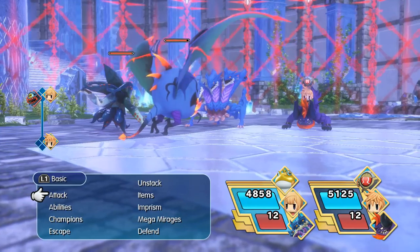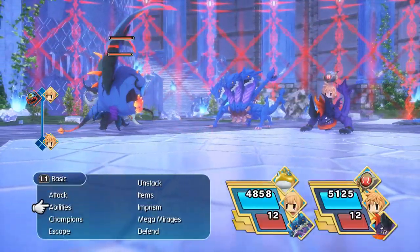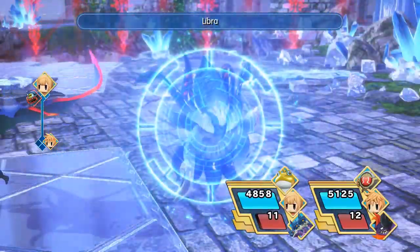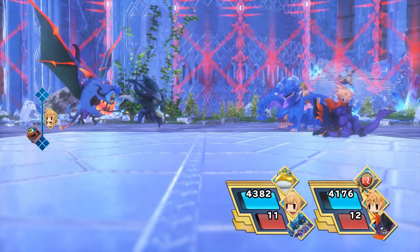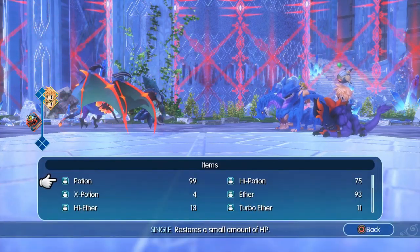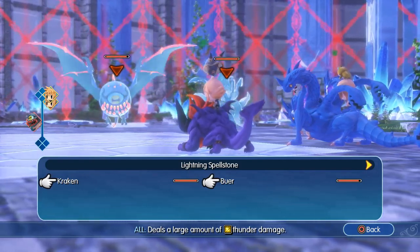I might as well use the Libra ability — keep mixing that up with items. It's the Kraken, or something along those lines. Unimprisonable, but it's got a bit of health and you get a memento, which is pretty legit. Obviously water's not going to work on it, but thunder — go for it. It's trying to blind and poison us, a terrible combination.